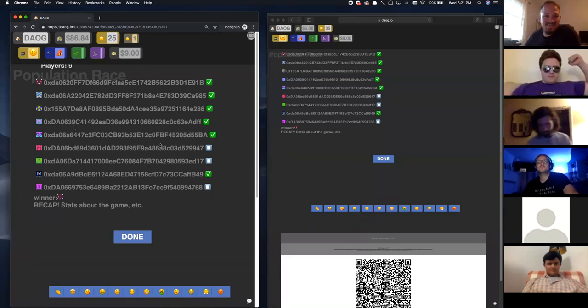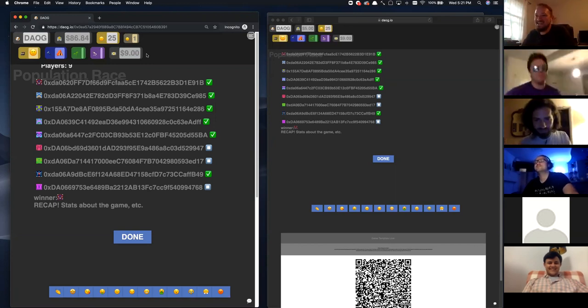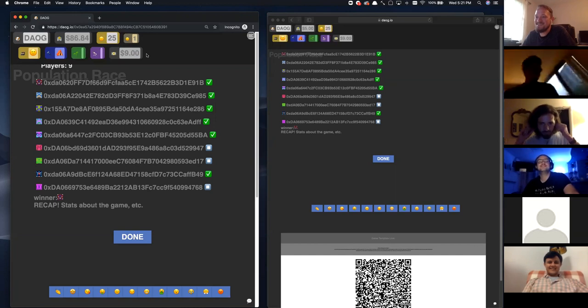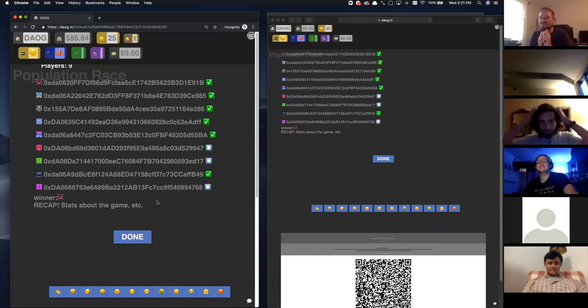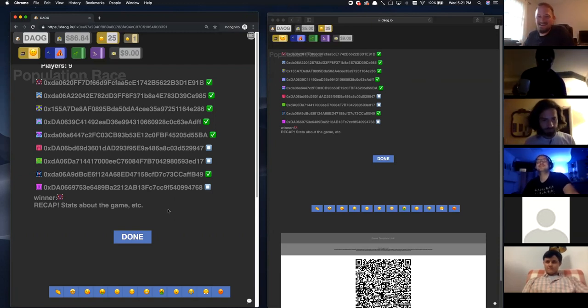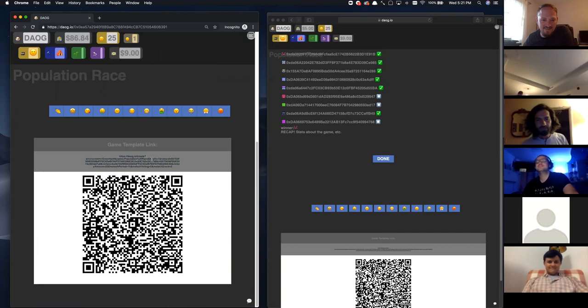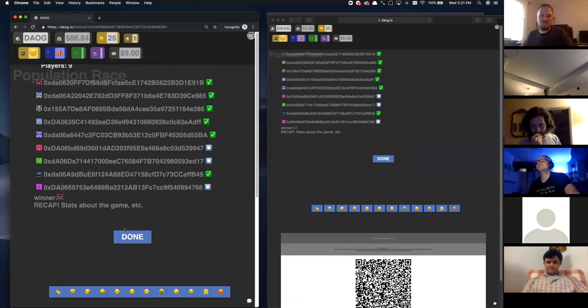Someone won! That person will be able to collect their prize. To be the best, you gotta beat the best. That ends the game. You were down to $2 — now you have enough money to play in a bigger pot. What the winner will have is a button right here to collect, and they'll be able to collect their $9. I'll copy the template for that game so we can play it again. Basically you get the idea of it.